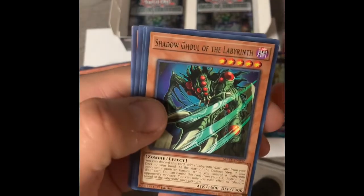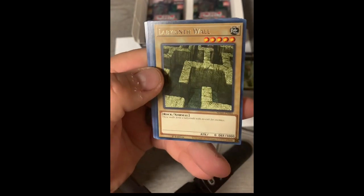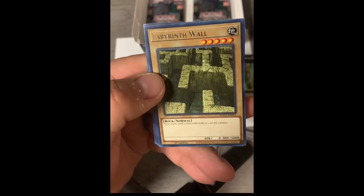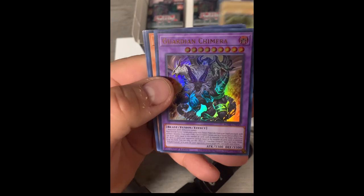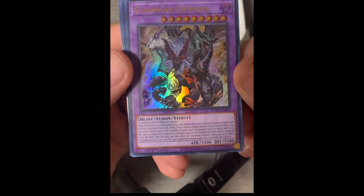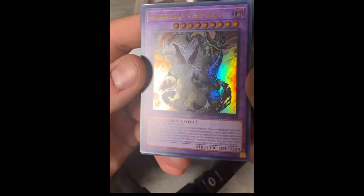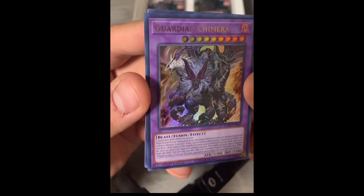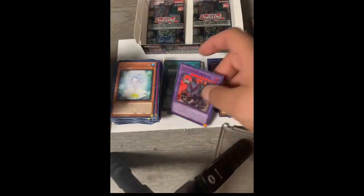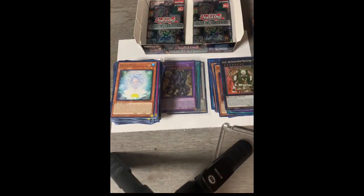I'm gonna have something here — oil specks on it, it could be an error. Yeah, because there's foil specks on this too, they're rubbing off. Labyrinth Wall. Guardian Chimera — that is a wicked looking card. I assume that's ultra rare; it's not a collector's rare, but it sure looks different. So three ultra rares so far.